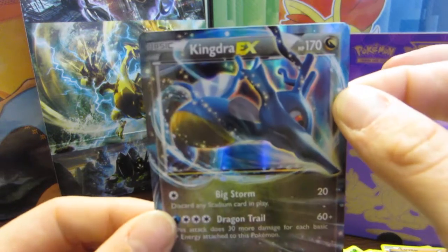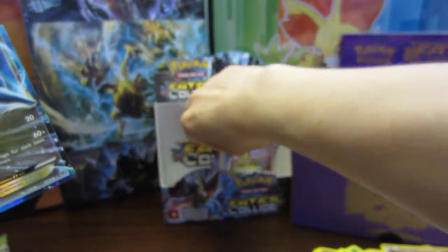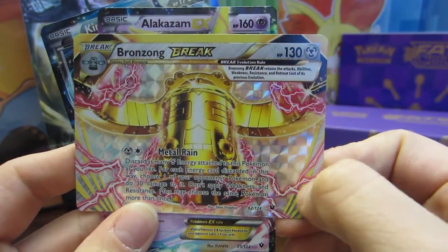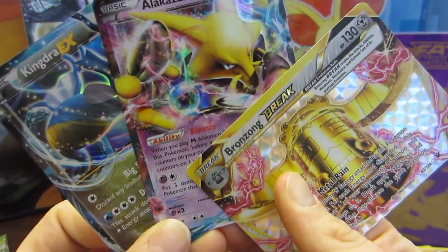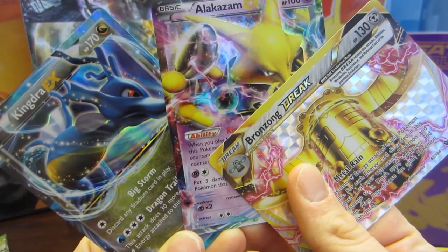That is a great way to end this box opening. I am super happy with all of my pulls. So we're going to do a quick recap: we have the beautiful Bronzong Break card, we have the Alakazam EX, and then we have the Kingdra EX. Thank you everyone for watching. Make sure to check out parts one, two, and three, and I hope all of your Pokemon shine.